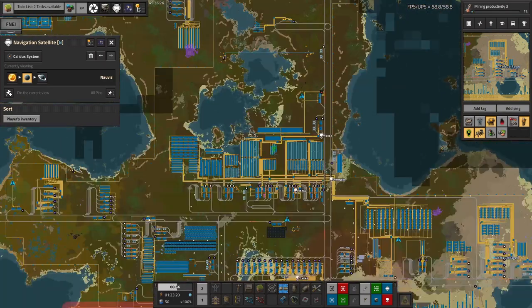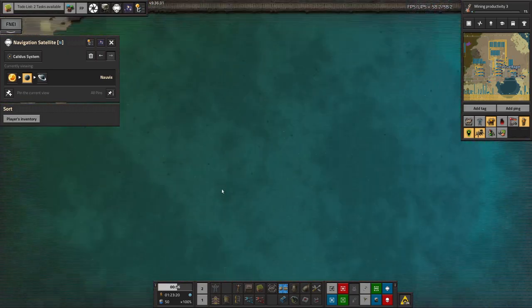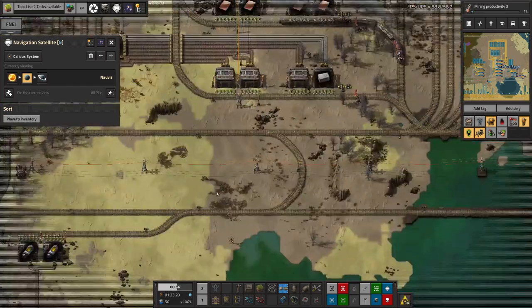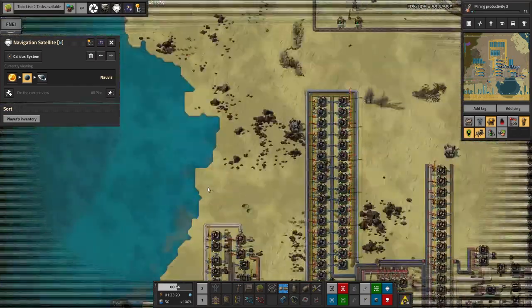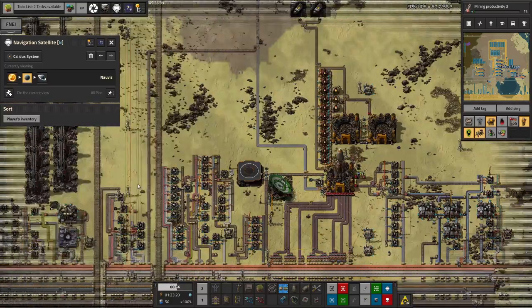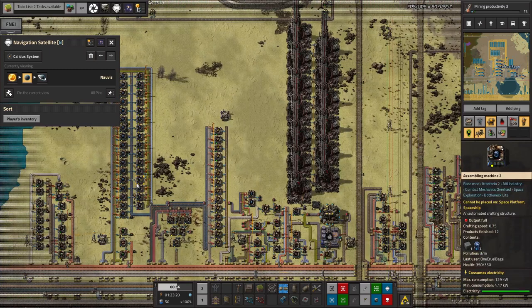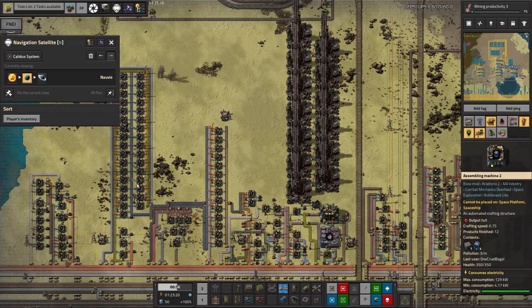He's also done a bit more fishing, which presumably means slapping a deconstruction planner over all the fish in the lake again. We've now got some fish, which is nice because I'm going to start shipping them up into space to make bio sludge out of them. But that's not going to happen yet because I'm still out messing around on the Vulcanite planet.